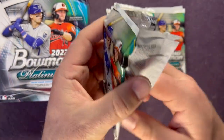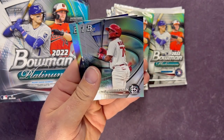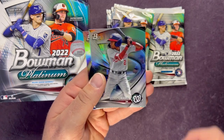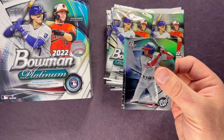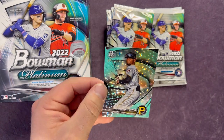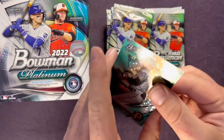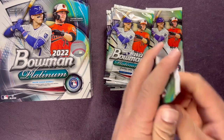If you see something that sticks out, let me know down below in the comments. Brian de la Cruz — looks like we have a little bit of color, that might be our numbered card. Malcolm Nunez, Darren Baker, and pulling from the back we have a Josh Low rookie. Our numbered card is a Peguero, numbered out of 250 — 81 out of 250 I believe. Not bad getting a nice numbered card, ice foil.